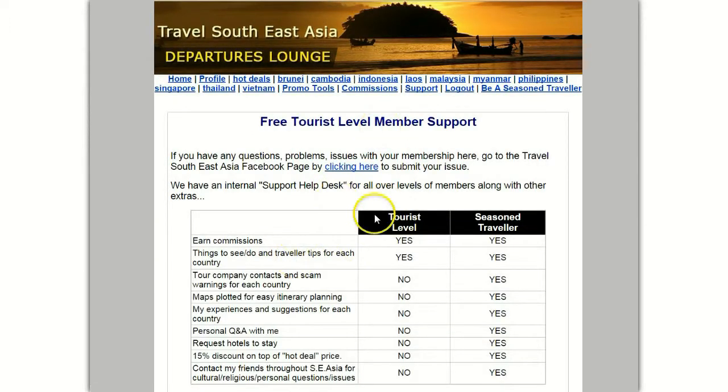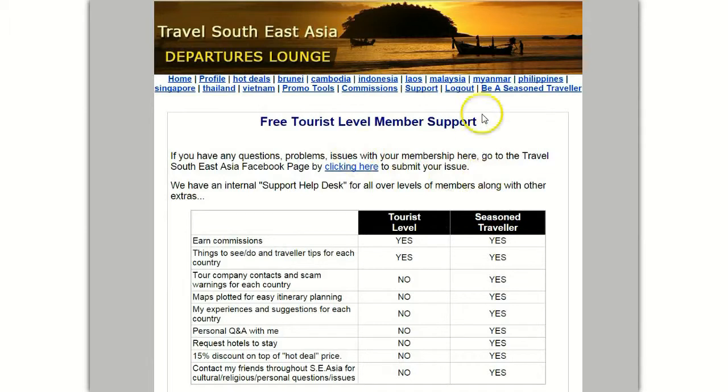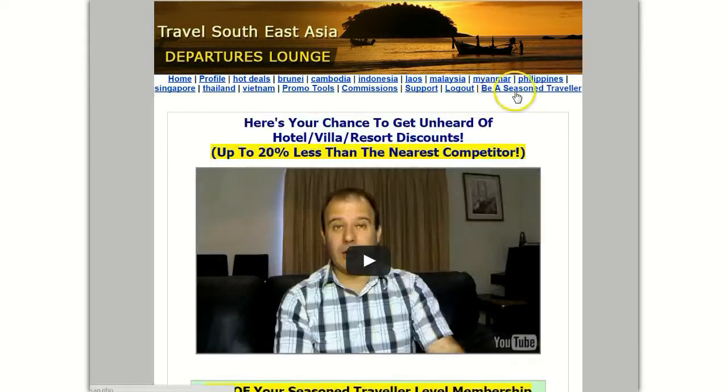Support as a free member — the support is on the Facebook page, it's not in here. As a Seasoned Traveler or Smart Traveler, there'll be another option like a help desk, a support ticket desk, where we will have our support — so it's a lot more detailed support for those paid members. Logout is logout, of course, and here you can upgrade to become a Seasoned Traveler.